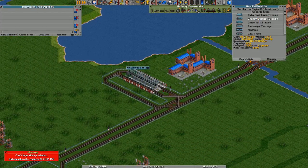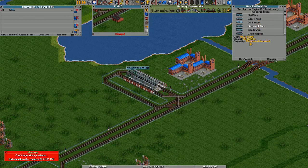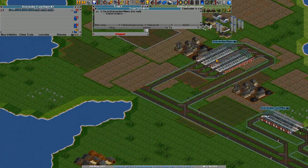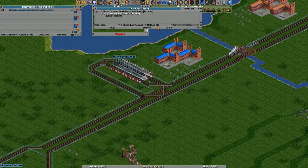Now let's buy a new vehicle. We don't have the money for that, so let's just borrow some. Buy a vehicle — we could have three livestock and three grain. Oh, those are goods vans. We need grain hoppers. There we go. We'll send it to this station. Fully load all cargo, and unload all cargo and no loading. There we go.